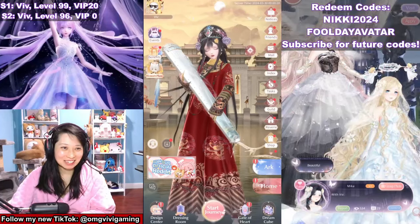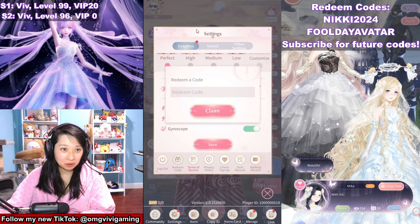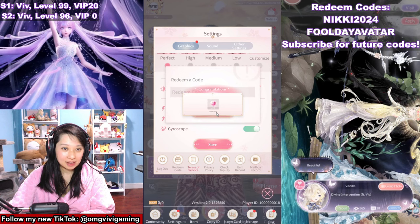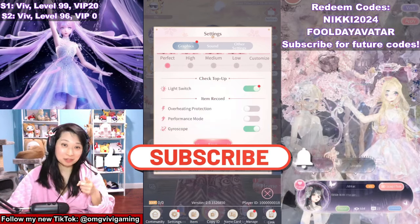There's a new redeem code. Here's what you do: click on your profile picture, tap on Settings, then Redeem Code. Copy and paste this right here — full day avatar claim — and get 20 pink gems. Subscribe for future redeem codes.